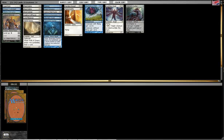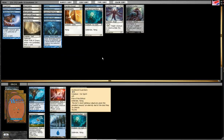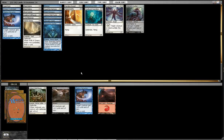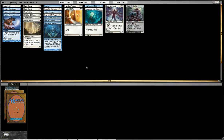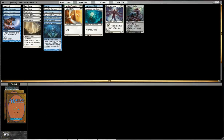I doubt I'm going to run this Zulaport Enforcer — he's kind of clunky. The Soulbound Guardians seem good here, really huge flyer. Repel the Darkness, also pretty okay. Second Fleeting Distraction — I don't think I'm going to run those, but at least they can trip for you and catch some people off guard. Probably not going to run that unless I can pick up some good cards.